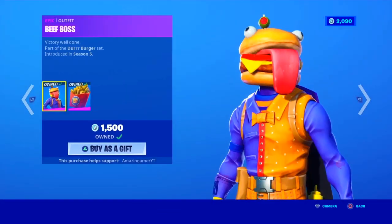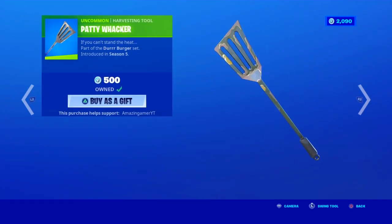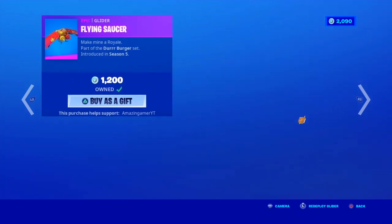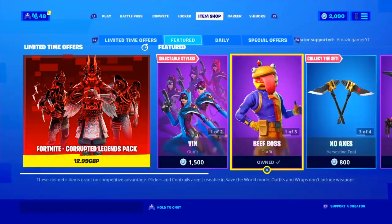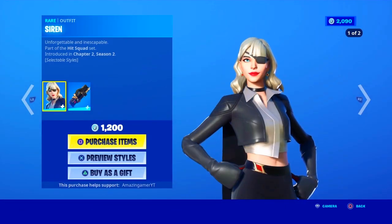In today's shop we have the Beef Boss outfit with the Battling Deep Fried bundle. We have the Pattywhacker pickaxe and the Flying Saucer glider along with it. Also in today's shop we have the Siren outfit with the preview style Noir.